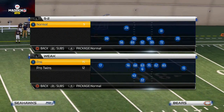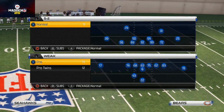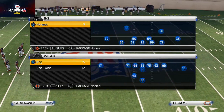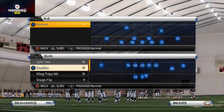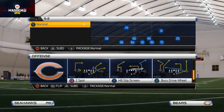Welcome to our concept of the week video. Today we're talking about an NFL concept and how it translates to Madden. The concept I chose comes from a shotgun doubles formation and the play is shallow cross — we can build this off of several different plays in the game.